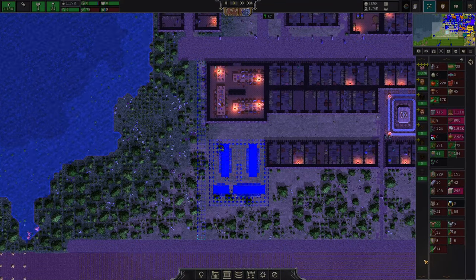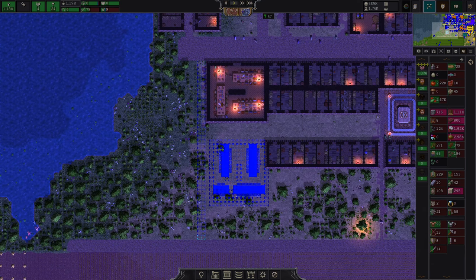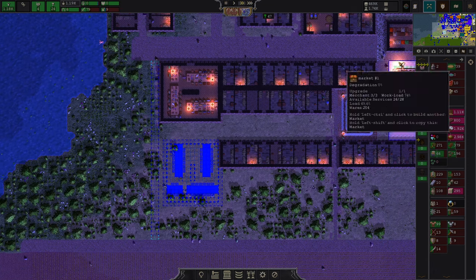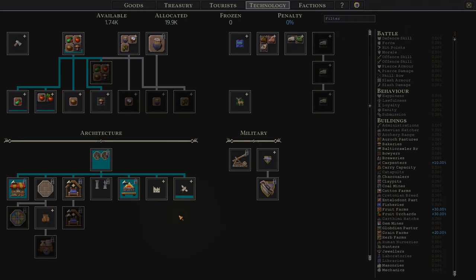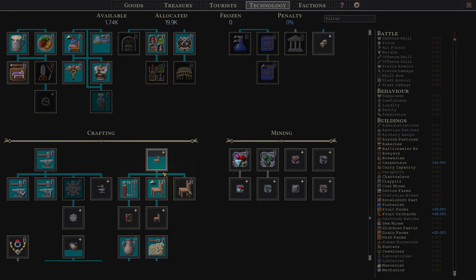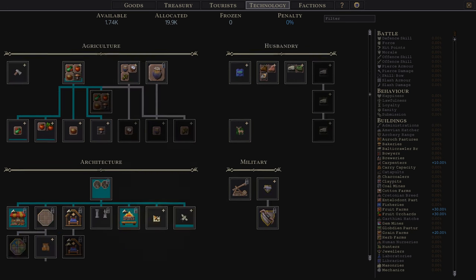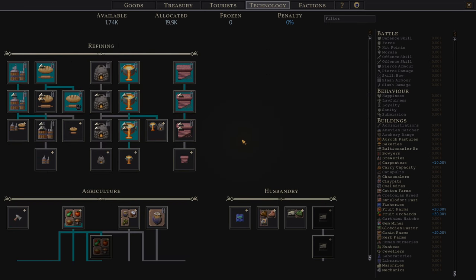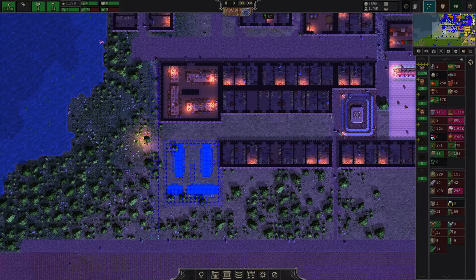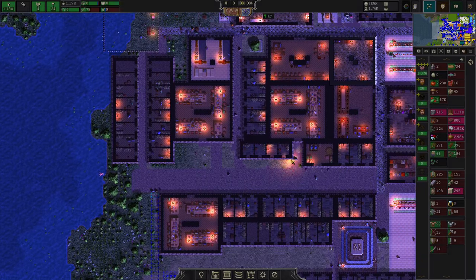Hello there and welcome to episode 17 of my tutorial series for Songs of Syx version 6.5. For today we have a lot of little things ahead of us. The main topics are the finer things of city cultivation — religious upgrades, grooming, and all those higher-tech things that require dirty rotten amounts of tech points to get going. When it comes to religion and proper burial, these technologies are well worth the price.